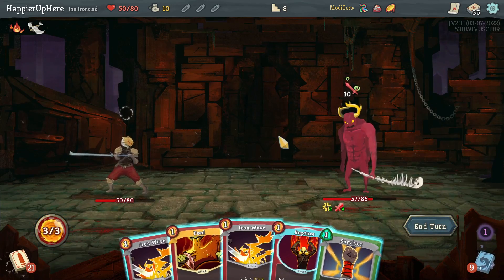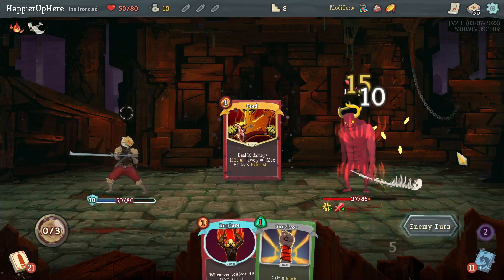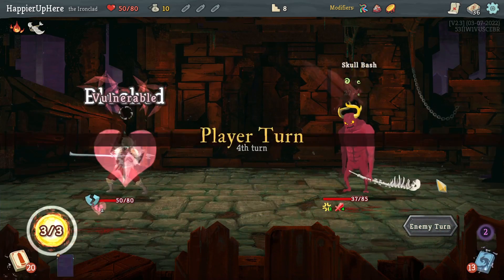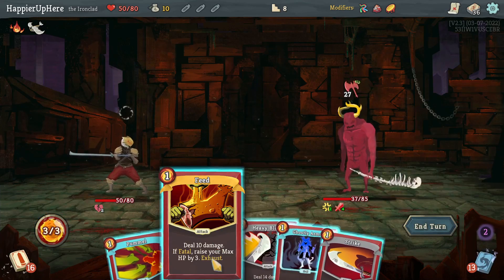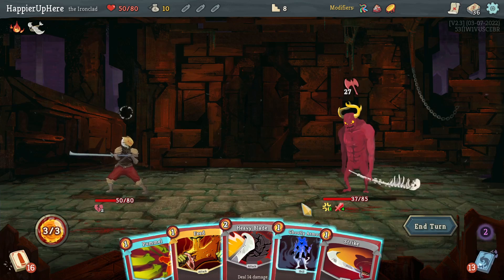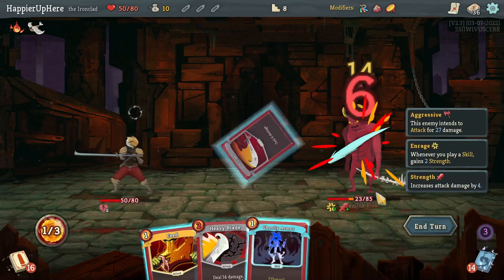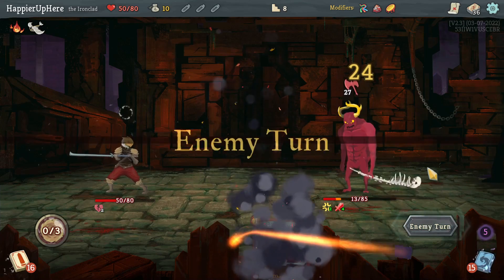Another 10 incoming — I don't think I can use Feed but I can fully defend somehow. But now unfortunately I'll be vulnerable with 27 incoming. If I had extra strength I'd use Pummel. Let's do Pummel, Strike — 14 right — Strike and Feed for more damage.